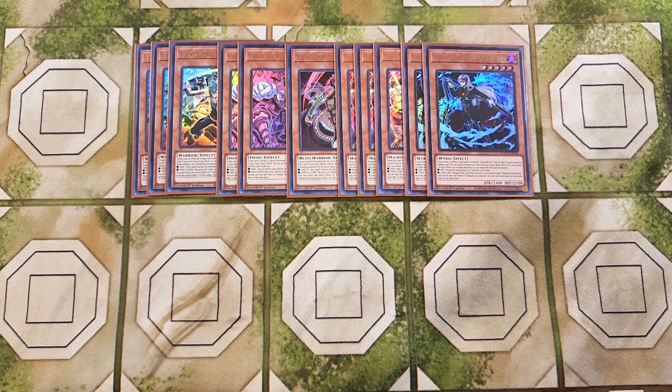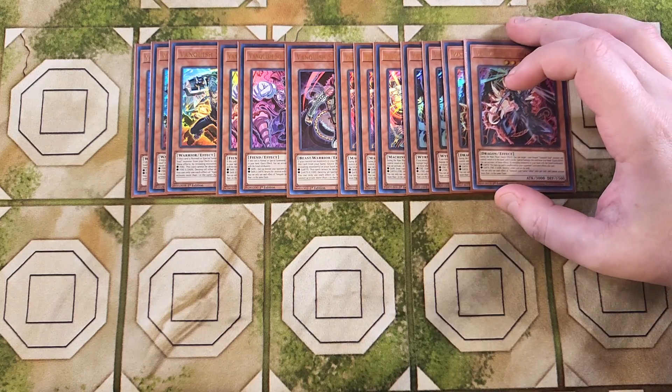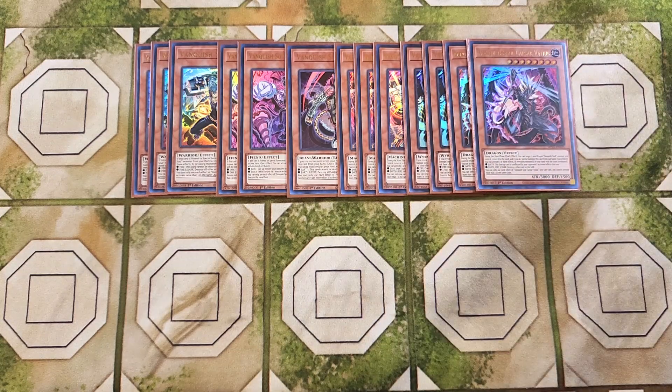We then play two copies of our main boss monster, Caesar Valus. This card is easy to summon because it has a similar quick effect to Borger — during your main phase, you can target a non-dragon Vanquish Soul monster you control and return it to your hand, then special summon Caesar Valus from your hand. If you reveal earth, this face-up card is unaffected by your opponent's activated effects this turn. If you reveal earth, fire, and dark, you destroy one card on the field — and it doesn't target, which is so cool.